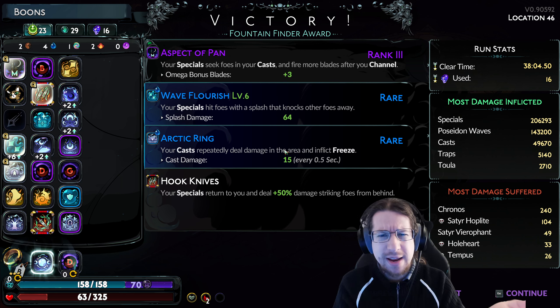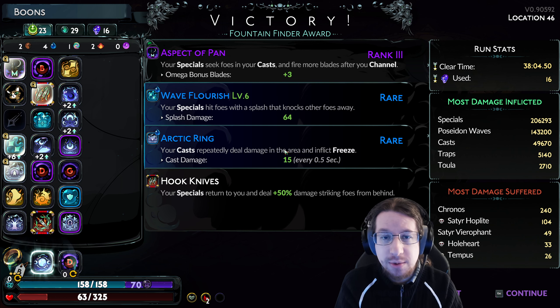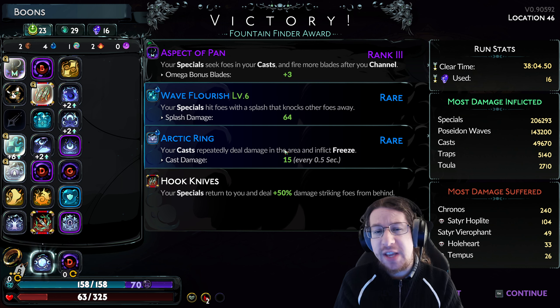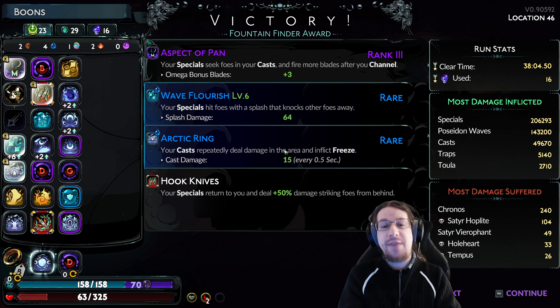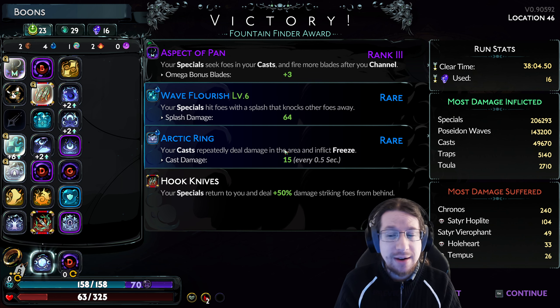My damage was just taking massive chunks off. I had Knuckle Bones plus Hades — just take the first third off a fight. Even in the second phase, I only had to cast a few times and he was going down without an issue. Then last up, hook knives, which certainly didn't feel necessary but did make things feel a lot better. That's pretty much everything that I put together, and yeah, Aspect of Pan is really, really good.